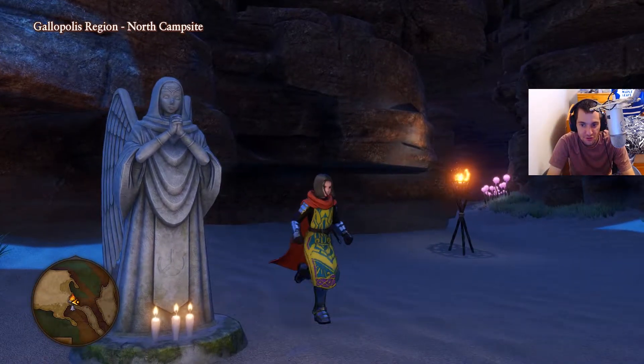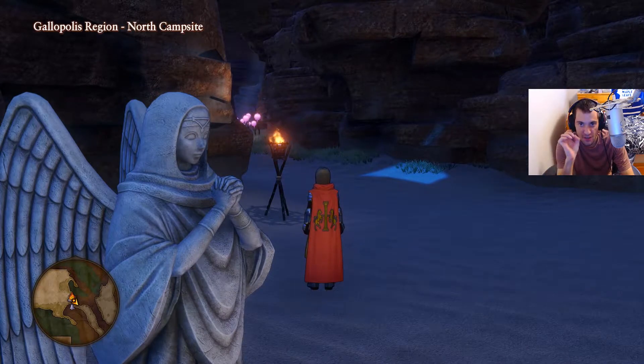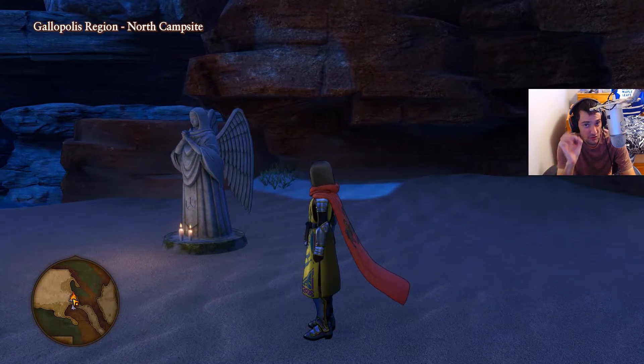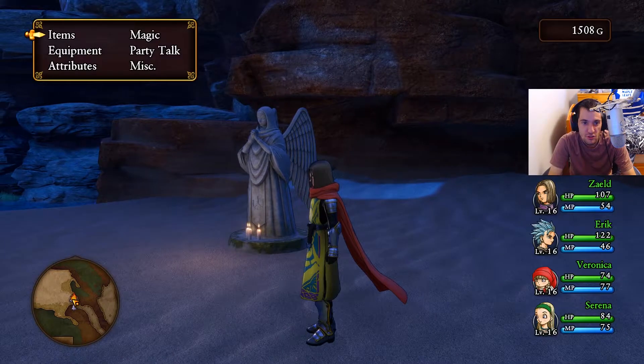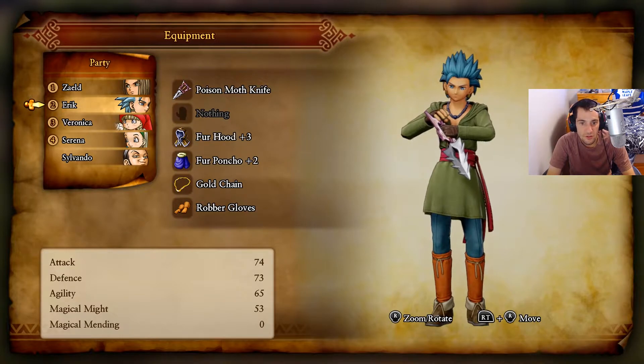Hello guys and welcome back to another episode of Dragon Quest 11 Ultimate Walkthrough - this is episode 14. Before we continue to the Grotta, I'm going to show you guys what I have equipped here, because I've ended up making some items. So I have this for my main character, and this for Eric.